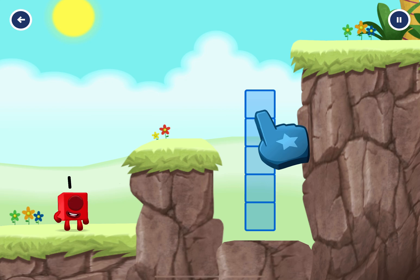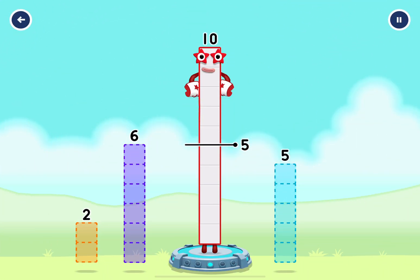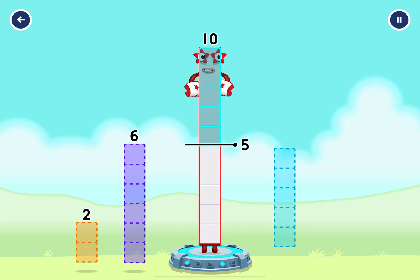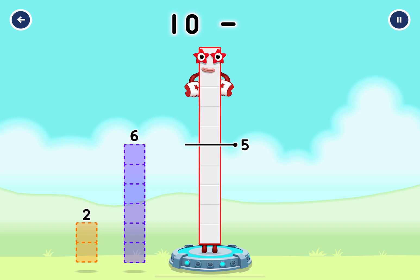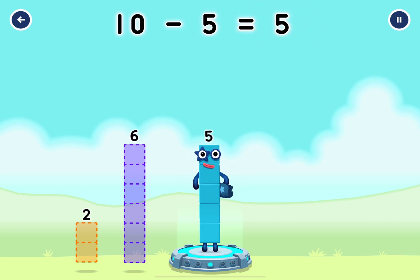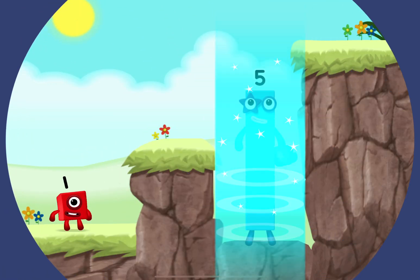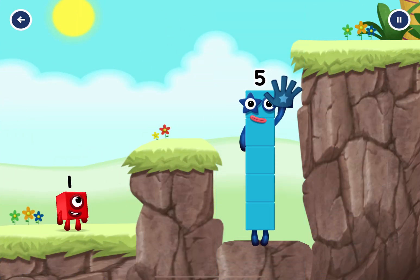Tap to solve the puzzle to help get across. Take number blocks away from ten to leave five. Correct! Ten minus five equals five. High five! Yes, you got it.